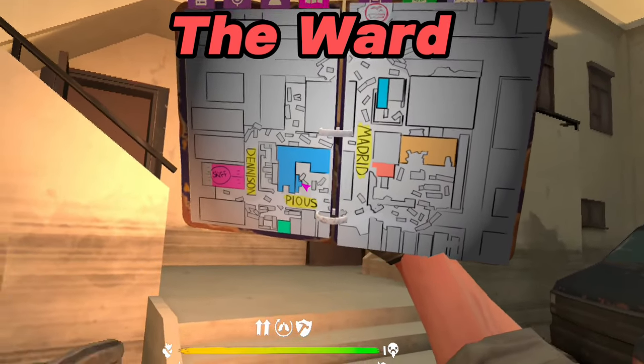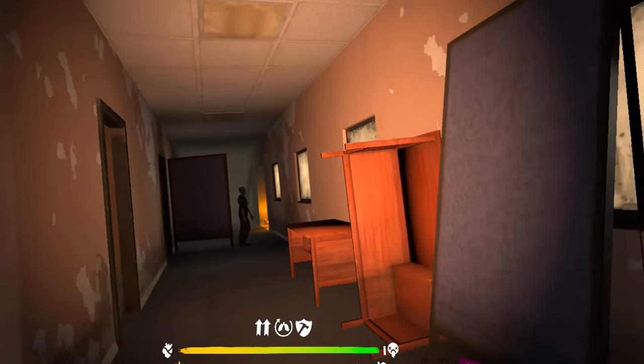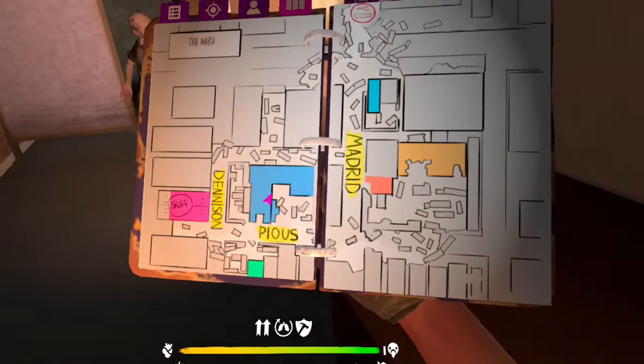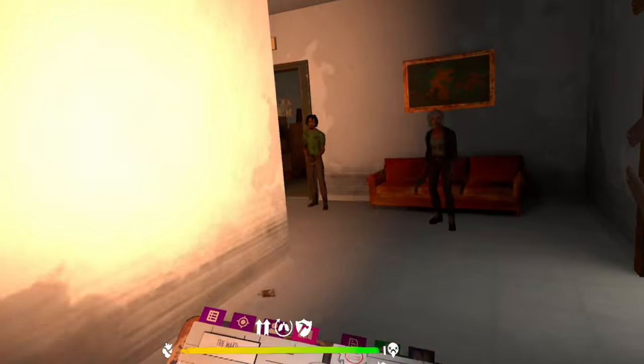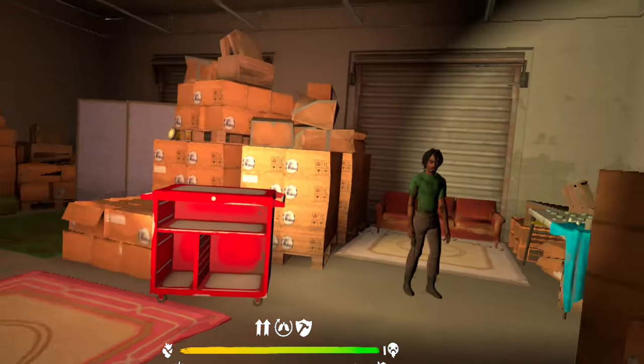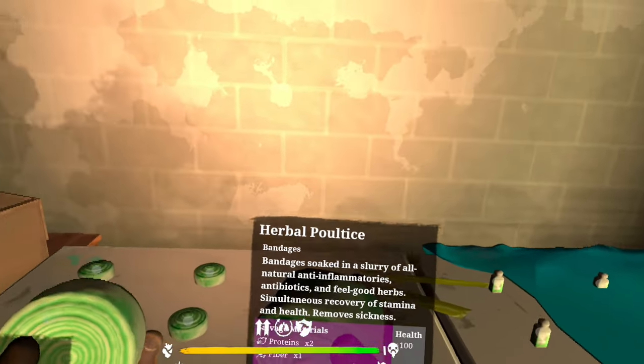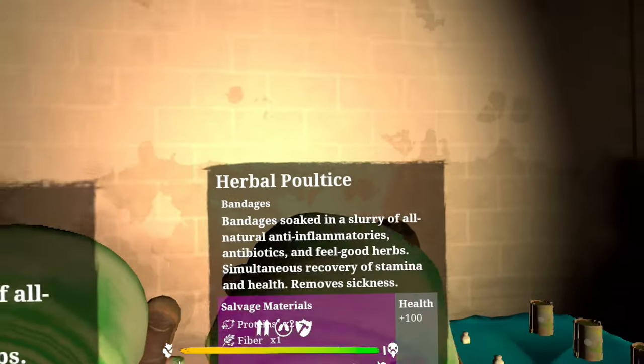For the Ward foothold, you're gonna want to come right here on the map to the Nile Sipping building, then down the hallway where those candles are. The foothold is gonna be right in here.